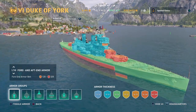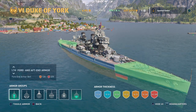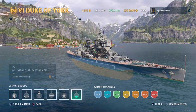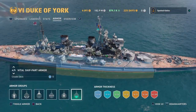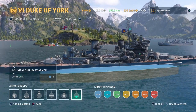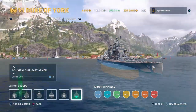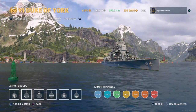In the armor viewer, I'm looking at the fore and aft section and the citadel. The citadel sits way below the water, which is good, however the citadel deck only has 13mm of armor. So even though it's low in the water, you can still be citadeled through the broadside — you need to be aware of that. Angling the ship is your best defense, though it won't always be easy.